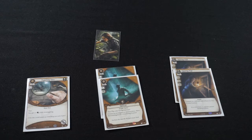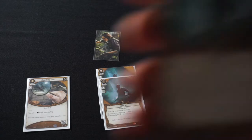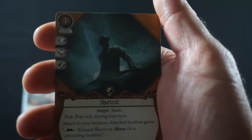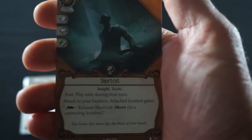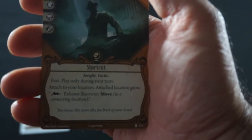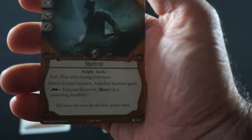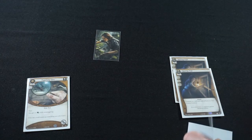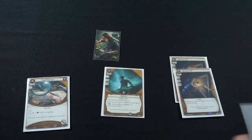First thing we're going to do is upgrade both of your Shortcuts to level 2. Shortcut level 2 is 2 experience to put in the deck, 1 resource to play. You get a will, a lore, and an agility on test. Fast, play only during your turn. Attach to your location. Reaction: exhaust Shortcut, move to a connecting location. So we're going to swap both of the level 0 Shortcuts out for the level 2 version.